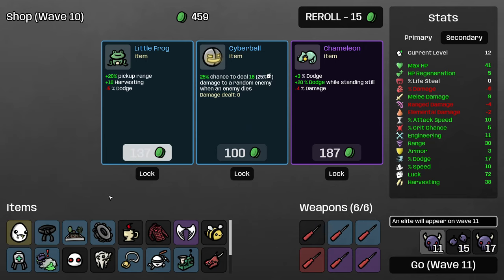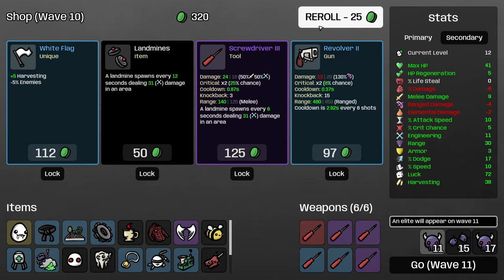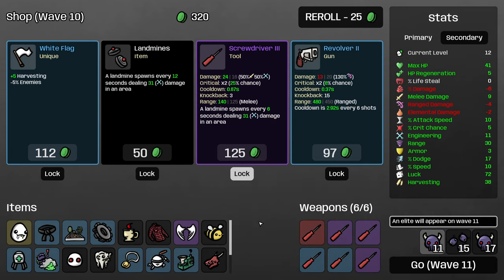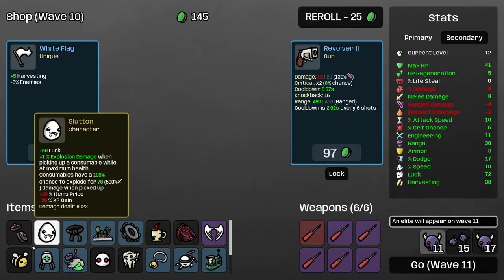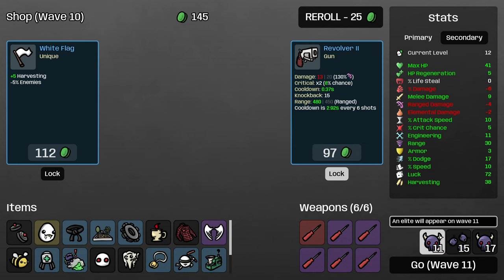I'm just going to recycle this campfire — it's worth 67 which is too good to pass up. I don't actually think we really need more engineering now that our explosion damage is starting to get boosted; our landmines are going to be reasonably effective. I'm going to take more luck. Definitely upgrade the screwdrivers. I don't think I want little frog or cyberball — I think I'll take Finn probably. Actually no, I'm going to pass on Finn — while I do want the speed I don't want to lose that much luck. Luck is so important for this character right now.